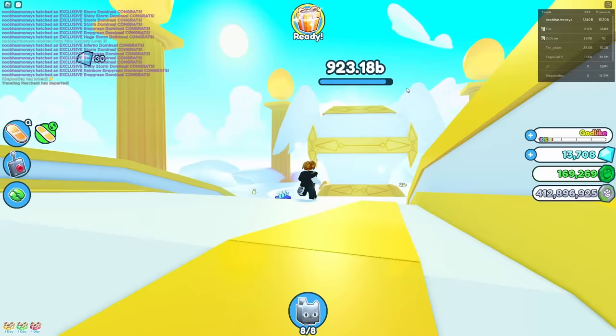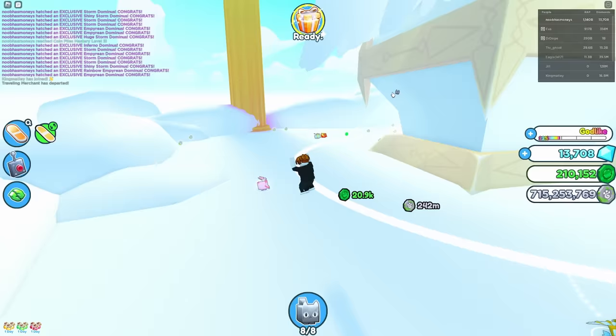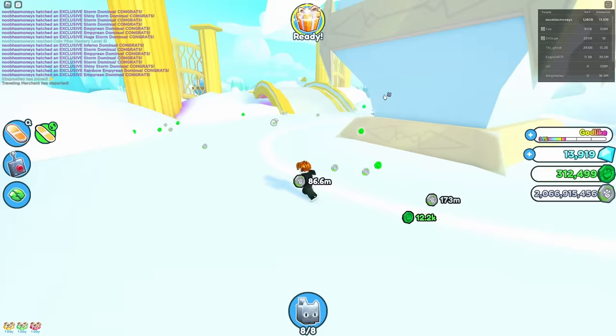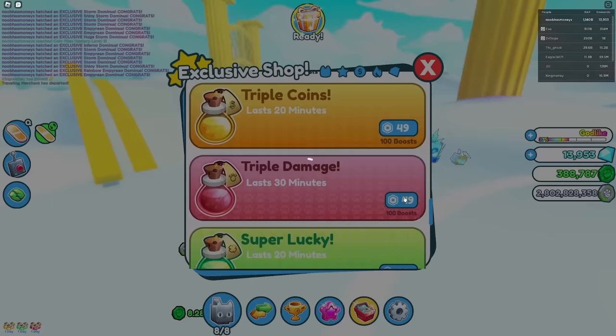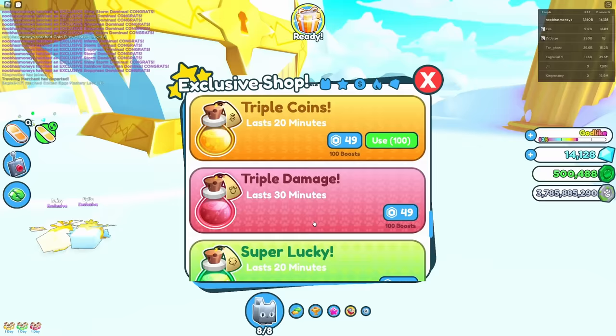It's actually taking a while. This is not good — we need better pets already? We're getting a lot of currency right now, but I don't know if I can get a full 7 billion from breaking this. I can afford triple damage. Actually, it would be better to get triple coins — that gives you 100 boosts? That is crazy. I think we're about to have enough.